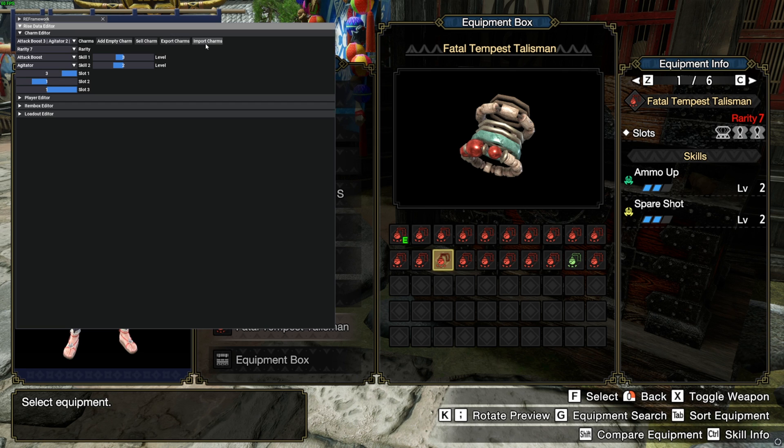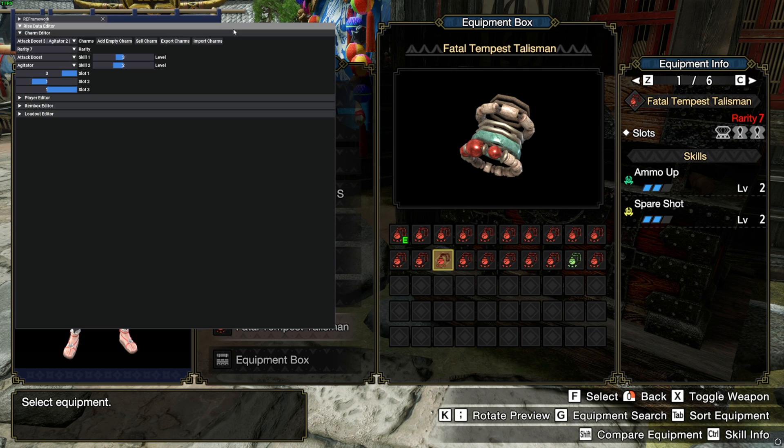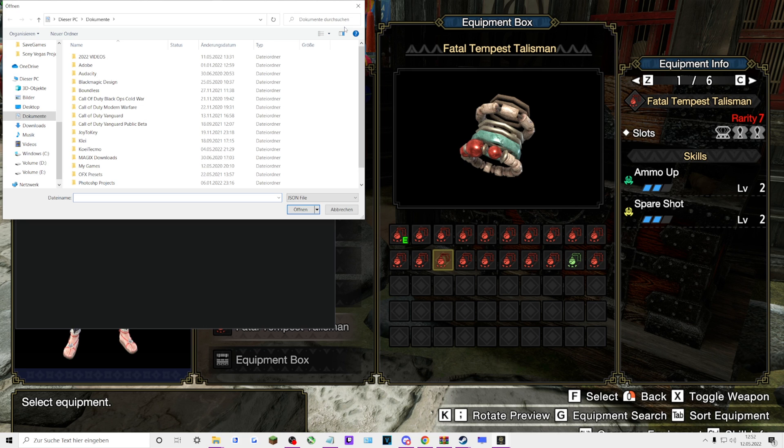There is a new feature: export and import charms. Assuming you have a friend who already has the best-in-slot charms and you don't want to add them one by one, you can click 'Import Charms' and import a file from your friend, or you can click 'Export Charms' to make your own file. Hitting export saves a JSON file that you can send to your friend, and your friend just saves it on their PC, clicks 'Import Charms', and opens that file.